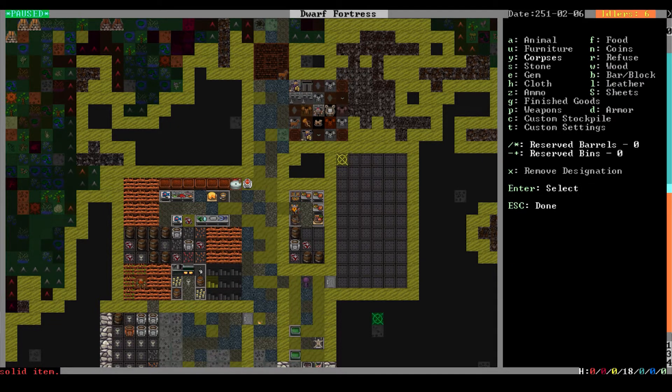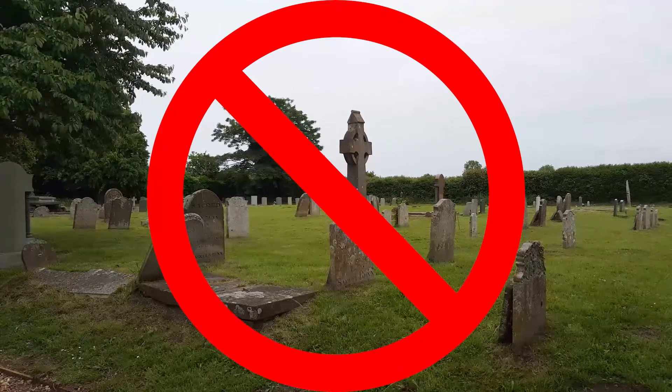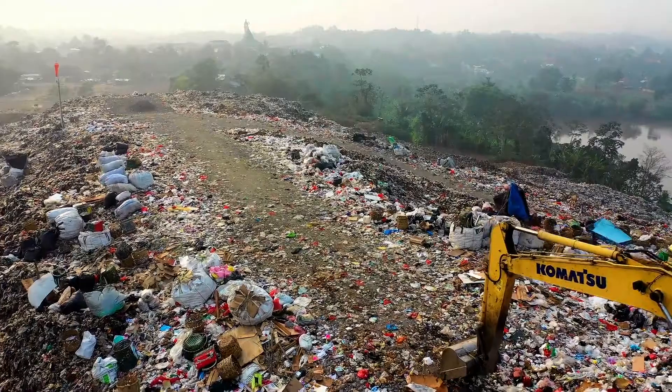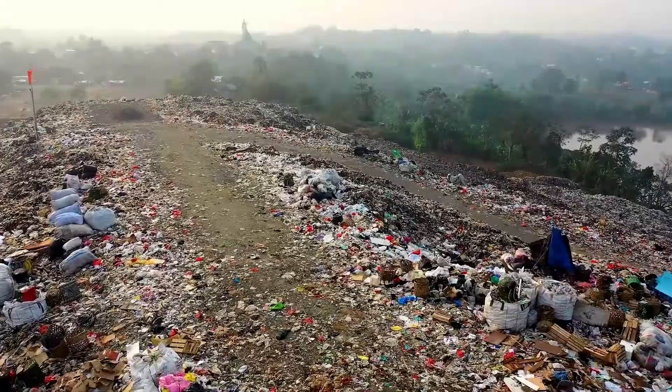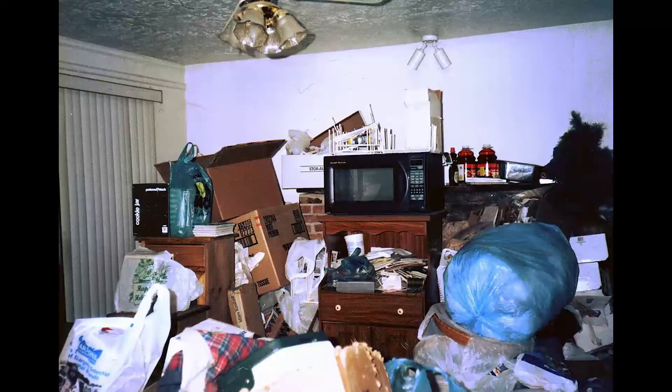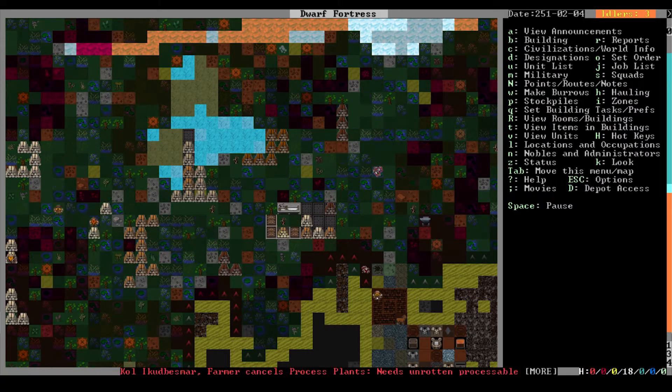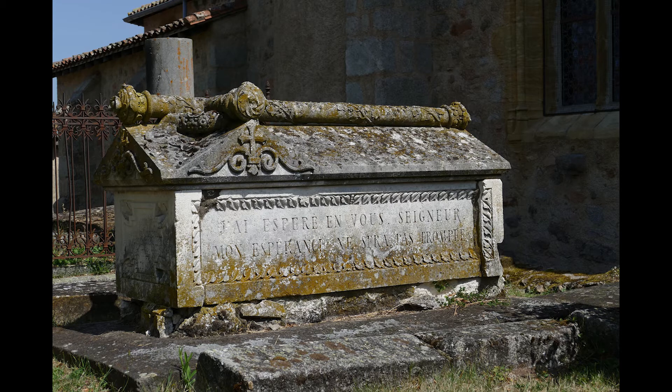The corpse stockpile is exactly what it sounds like — it is not a graveyard. Rather, it is a place where unclaimed corpses are unceremoniously dumped to rot. It too will make your dwarves unhappy if they see it too often, so make sure it's not somewhere they're likely to see it accidentally. You should set up corpse and refuse stockpiles relatively early in your game so nasty garbage and dead bodies don't accumulate in random places around your fort.